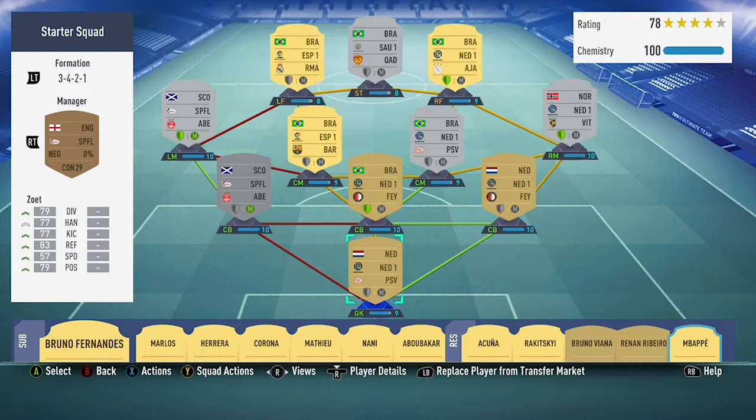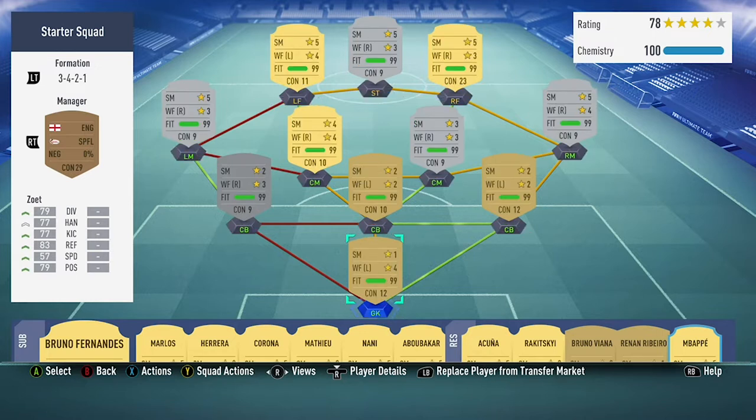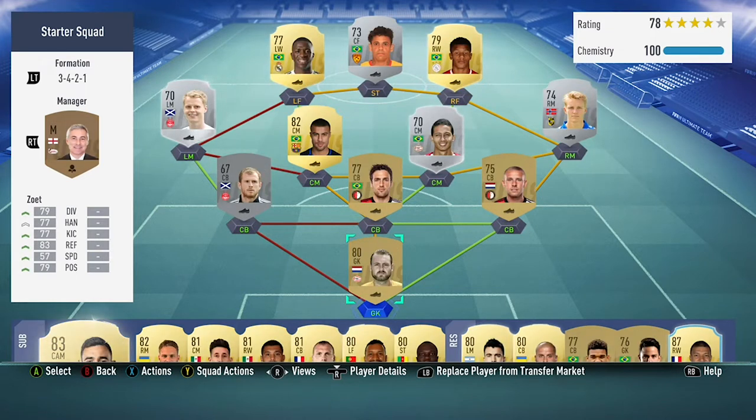Hi guys, JCM here and welcome to my second ever FIFA 19 squad builder. In today's video I'm going to be showing you this really cool starter hybrid squad. In total this team will cost around 20,000 coins on both Xbox One and PlayStation 4. The most expensive players in this team are Vinicius Jr and also a few of the silvers are a bit expensive. That centre mid is around 2,000 coins but overall this team is pretty decent.